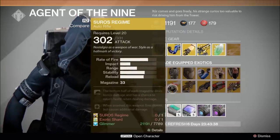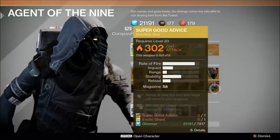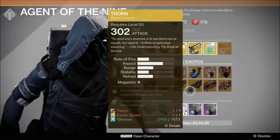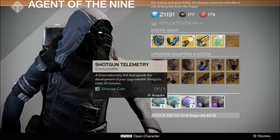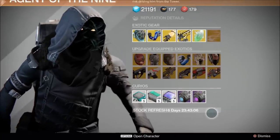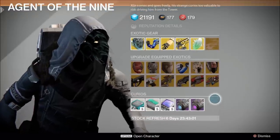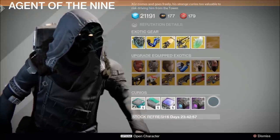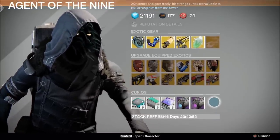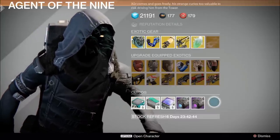For weapons we have Hard Light, Suros Regime, Might of Multitool, Thorn, Icebreaker, and Super Good Advice. Of those, if you haven't upgraded an Icebreaker yet, go ahead and do that. For curios we have hand cannon telemetries, shotgun telemetries, rocket launcher telemetries, plasma drive, and void drive. Once again he has not sold heavy ammo for like the fourth or fifth week in a row — next time Xur decides to actually sell it, I'll probably buy all that he has. Kind of a disappointing week. Hopefully next week he has something better. Hope you guys enjoyed the video.